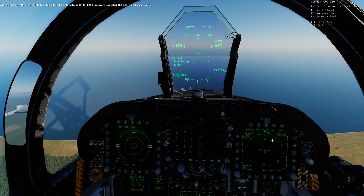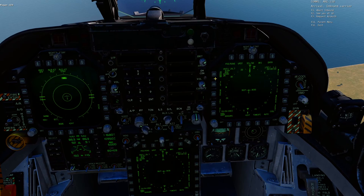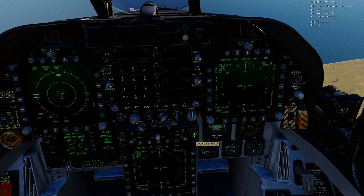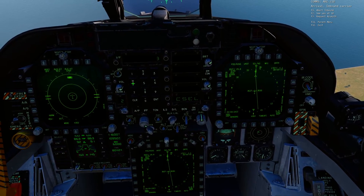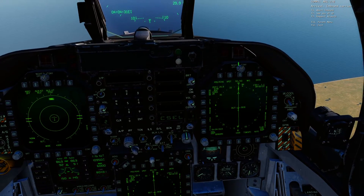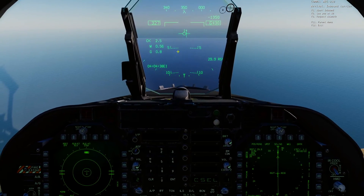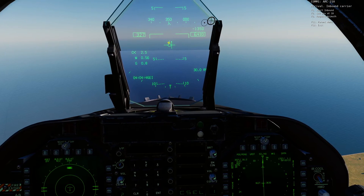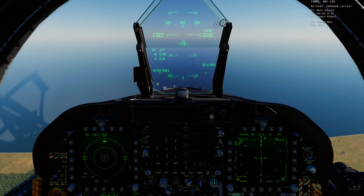We're going to set the BRC on the HSI. We know BRC is 349. Make sure TACAN is boxed, then come down on your center DDI and click and hold until it says C-SEL (course select). Enter 349 — the bearing they gave us — and press Enter. That has punched in a course line so we can look at the TACAN and see which way the ship is steaming. We've also got an arrow on our HUD — as we get further left or right, dots will appear. We want the velocity vector aligned with that arrow.